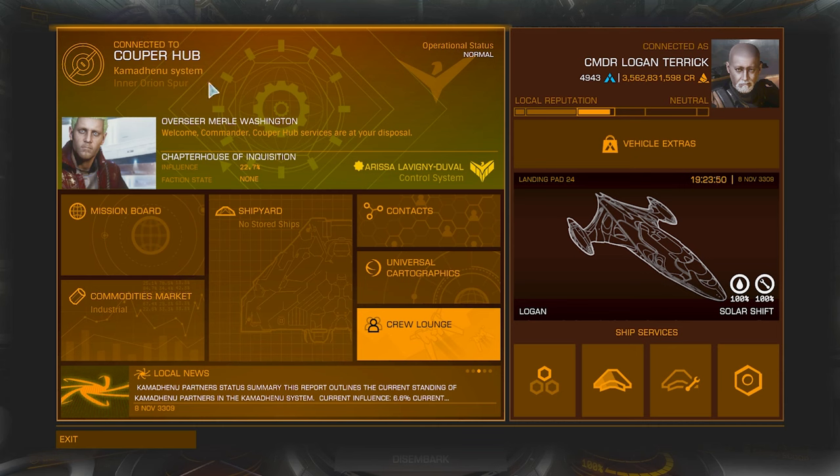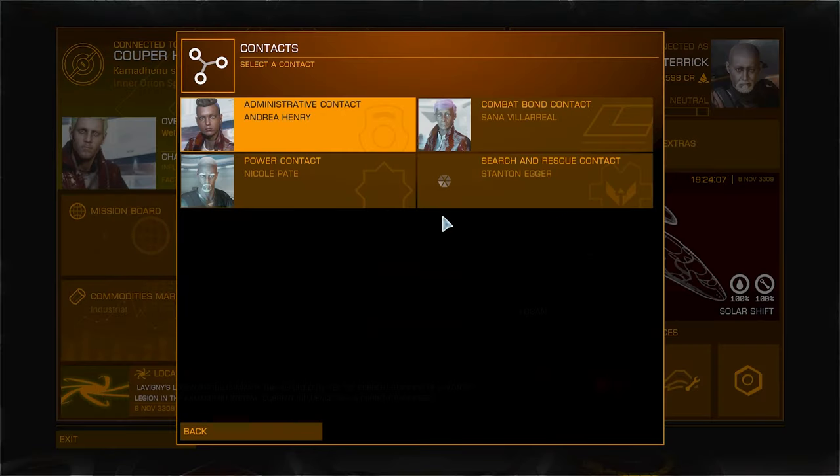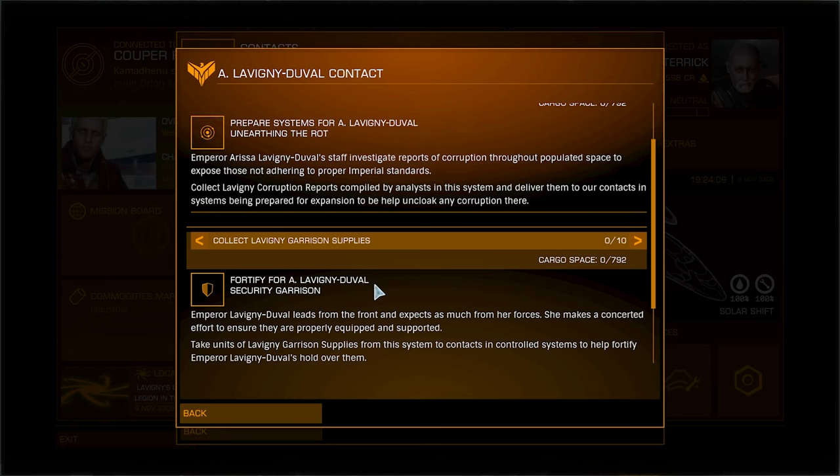So I then headed over to Kamadenu in my Cutter, which is fully kitted out for cargo and can carry 792 tonnes. In Kamadenu I docked at Koopa Hub. Once there I went into the contacts to see the power contact where I could collect the garrison supplies to deliver to control systems for them.